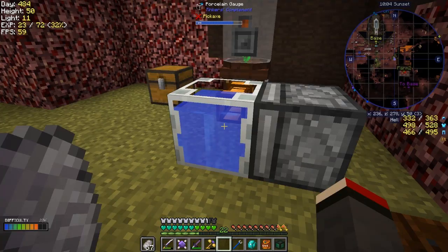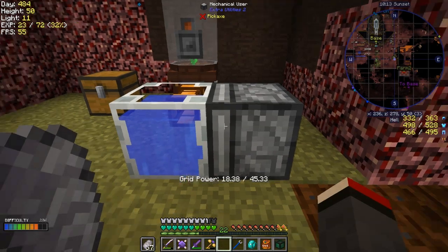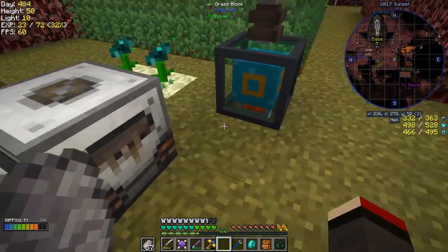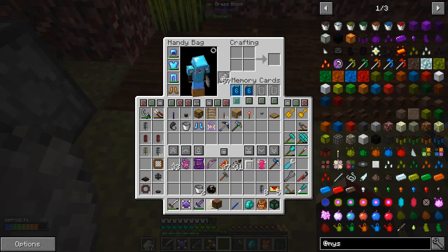I want to use 'activate block with item'. Then we need to get buckets of water into it. The way I was doing that is to put down a crafter - I've got an analog crafter here - and I think this is where I want to put it.